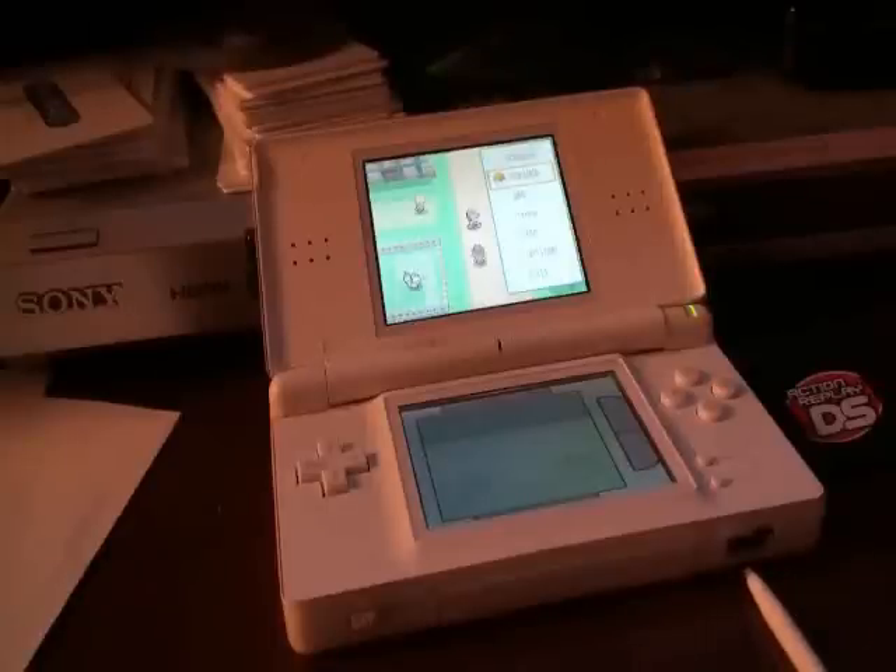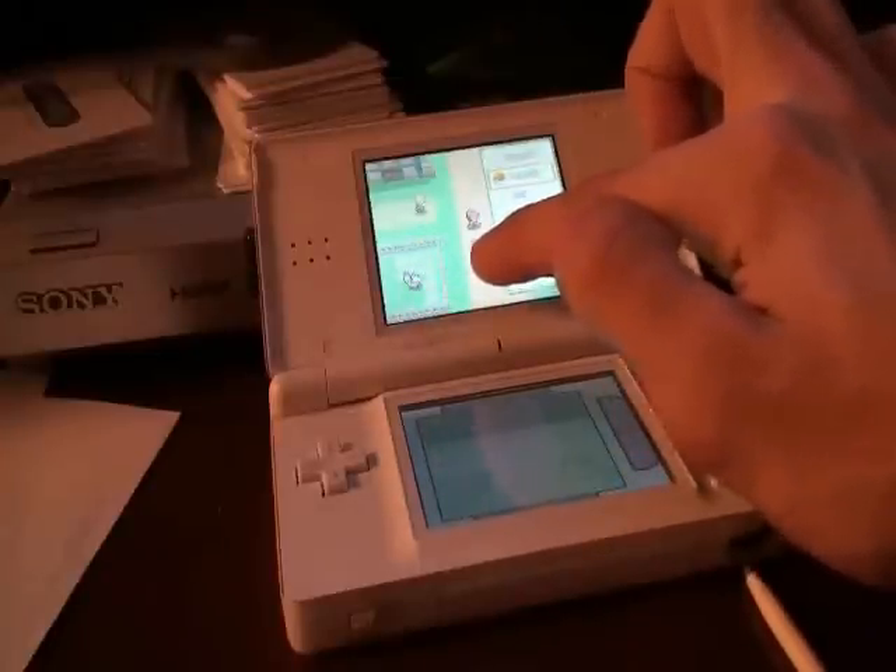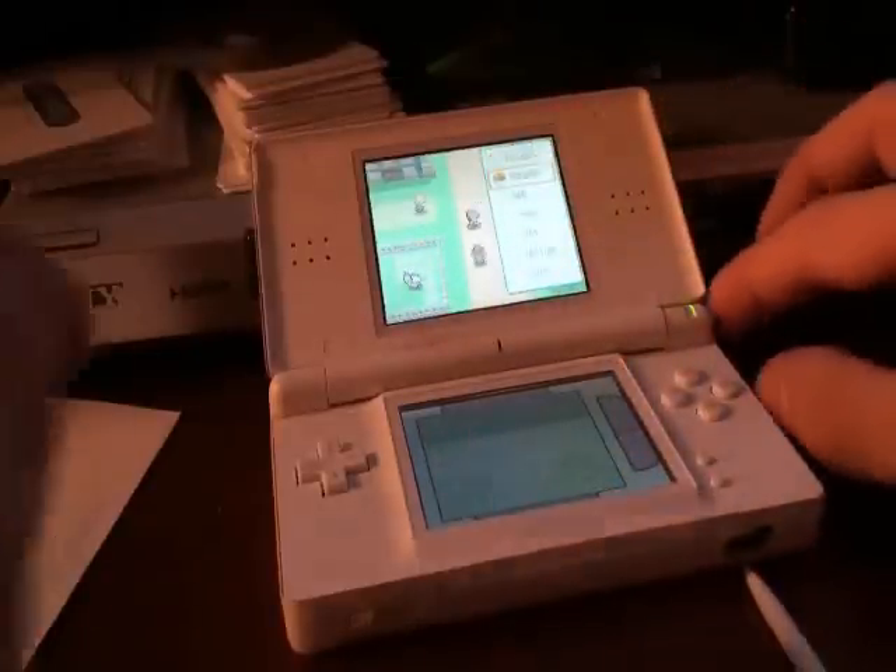Now that we have done all of the previous steps and have our egg in the daycare, what we're going to do is exit the game and open it up with our Action Replay again. It doesn't matter what time because we're just calculating our safe frame. You have to mash A and pick up an egg before any of the roaming NPCs in the town move — that includes the little Pachirisu and these cowgirls.